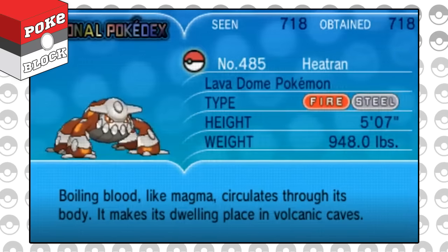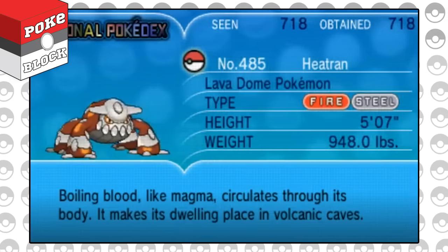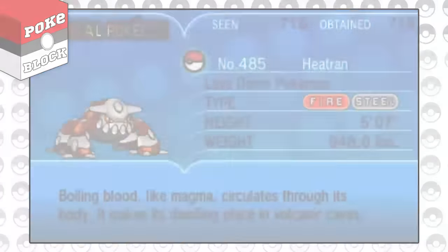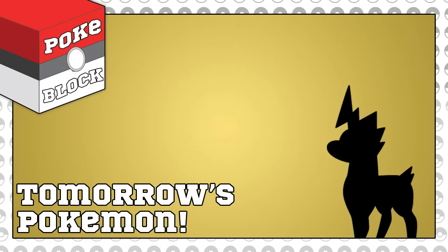Finally, Heatran has a unique type combination, setting a record with five double resistances, including being the only Pokemon with a double resistance to Fairy. But that's all for today — check back tomorrow for more PokeBlock and you may just learn something new.